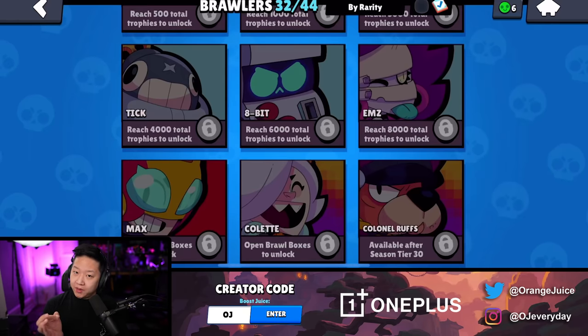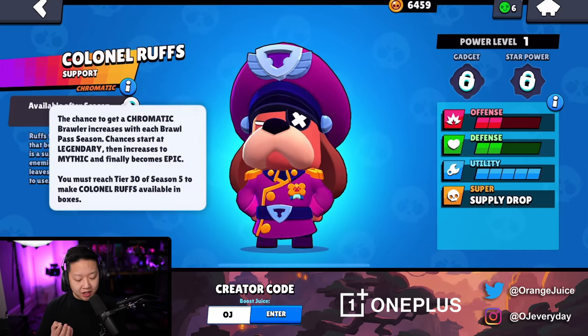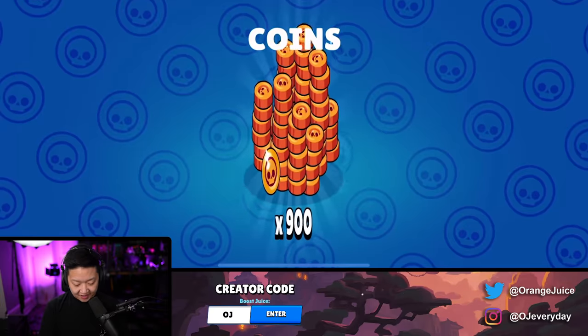And now it's Lunar New Year, and we only need Max (Mythic), Colette (Epic), and Colonel Ruffs (a legendary chromatic) unless we unlock tier 30, which we probably will. Look at all these juicy deals - eight mega boxes. Let's go, there's got to be some. Six - give me a gadget, give me Max.